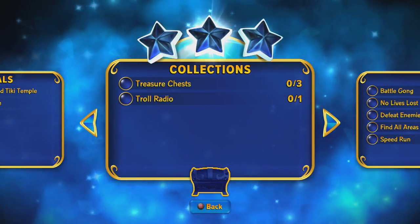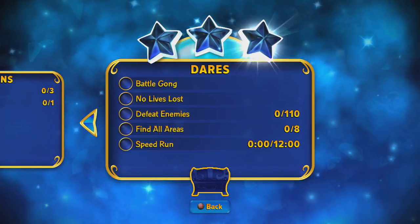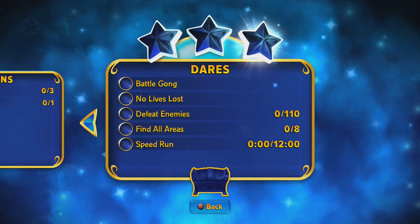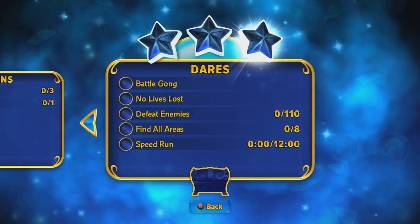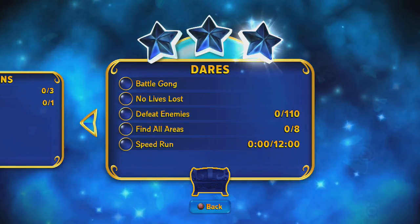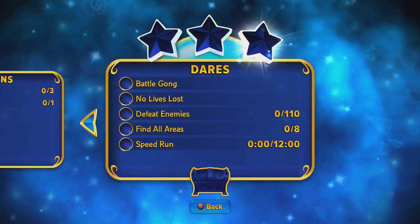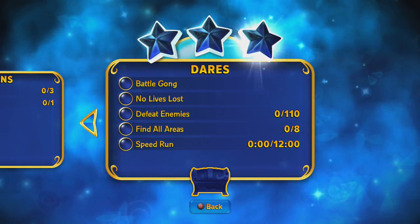I would have liked more to collect though. Now we've got: no battle gong, no life lost, and 110 enemies to defeat. There's going to be a lot of opportunity to level up your Skylanders. There are eight areas and the speed run is 12 minutes, so it's going to be a pretty reasonable-sized level. Anyway, that's that one.